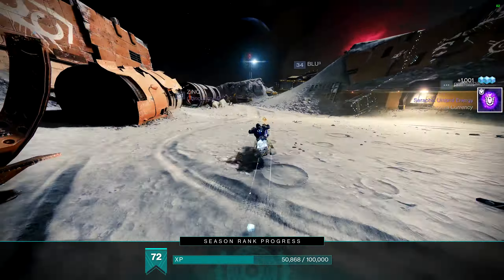For the next ones, they're in each of the Lost Sectors. We'll take them in order. First up is K1 Logistics — this is the first Lost Sector, located in Archer's Line. Once you get all the way to the end to the boss fight, it's in the boss arena right here. As you walk in through the entrance, it's just on your right.